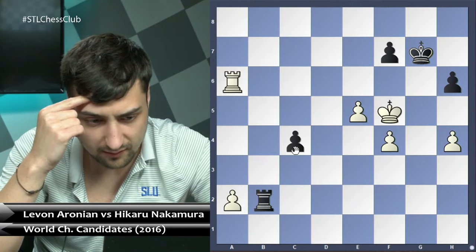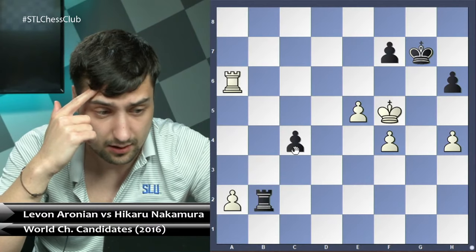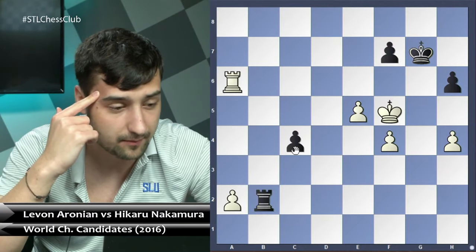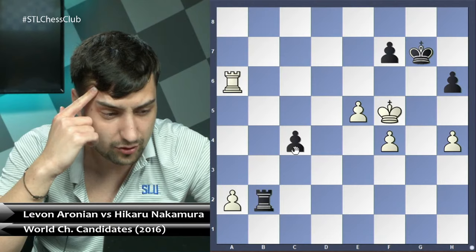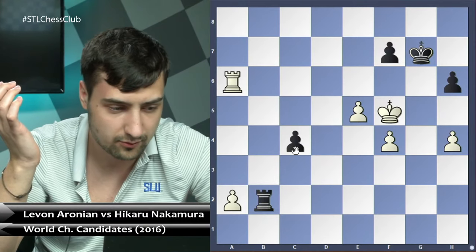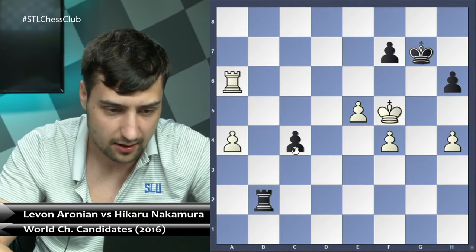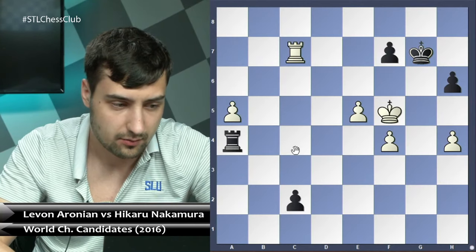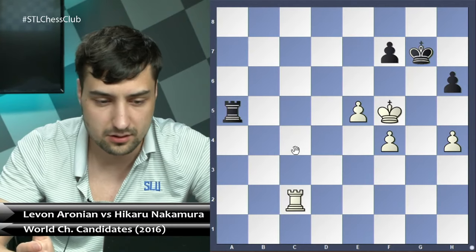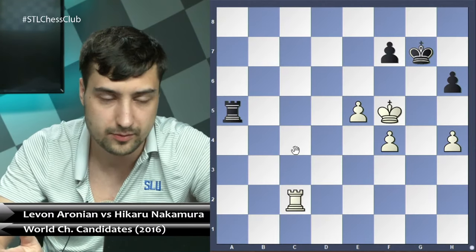This is a critical moment — maybe missed by commentators. The position is still extremely difficult for black. Even though it seems c3, c2 is next and the a2 pawn will be traded for the c4 pawn — which is what happened in the game — I want to show what happened next and then return to examine what could have been done differently.